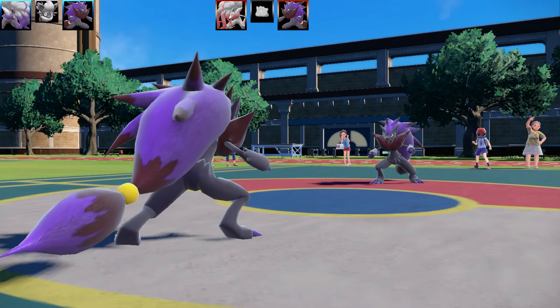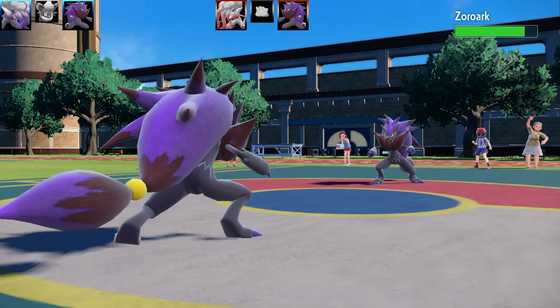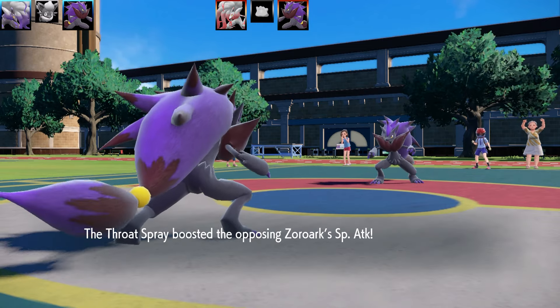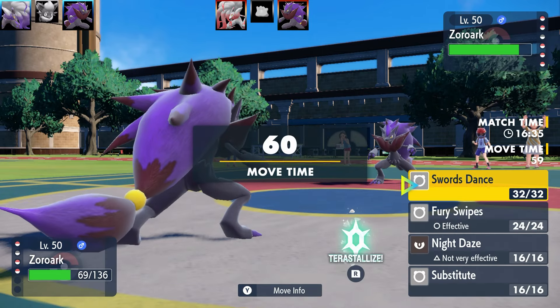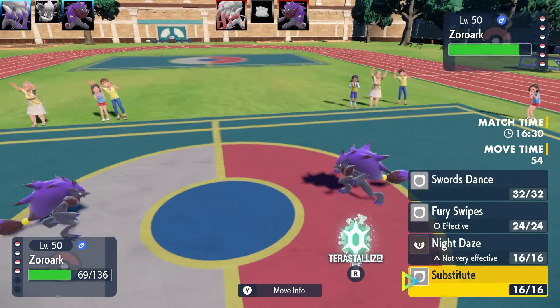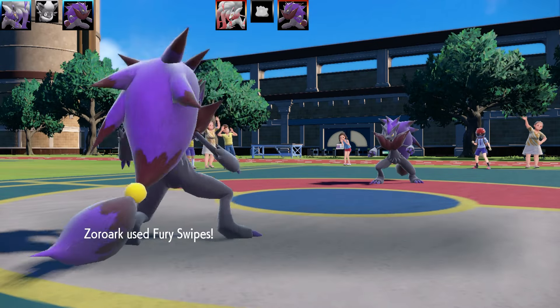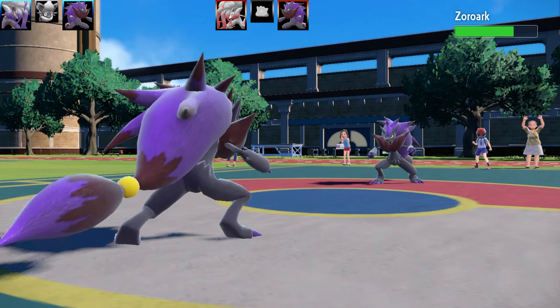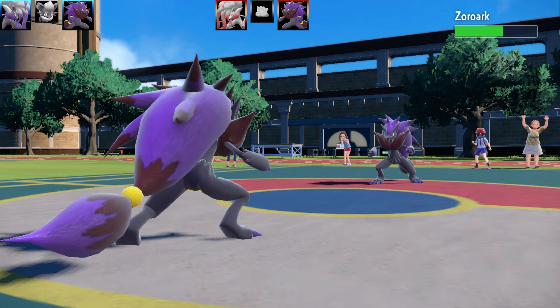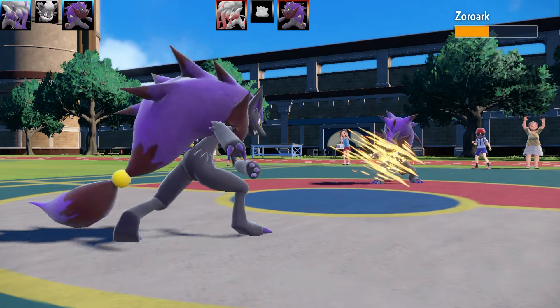Look at that! This Zoroark set has Sword Dance, Fury Swipes — it's a Pipknight Special — Night Daze, and Substitute. King's Rock as the item, Max Attack and Max Speed, Jolly Nature. So the next time you go out to dinner, you just go to the waiter and ask for a Pipknight Special and you'll get the best meal of your life. Anyway, back to the battle — I'm getting a little bit confused here. I'm going to go for Fury Swipes on the opposing Zoroark.